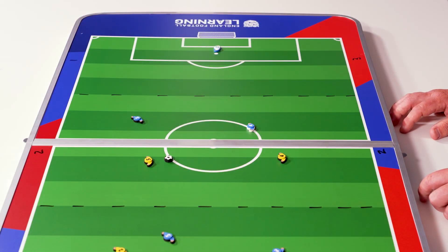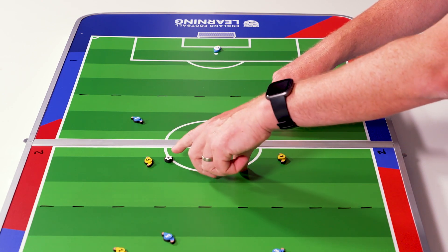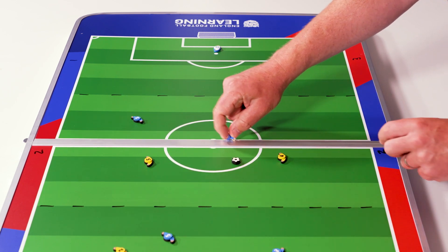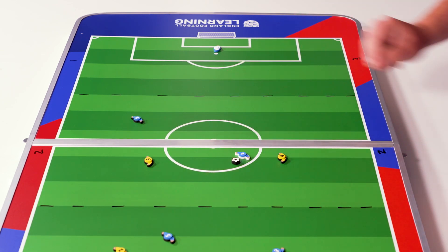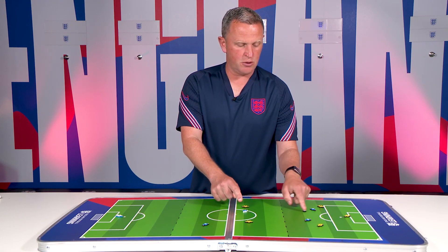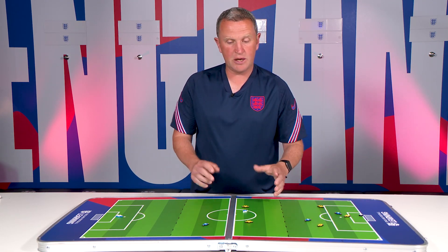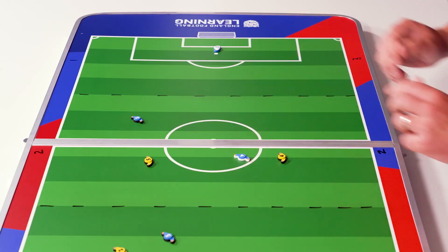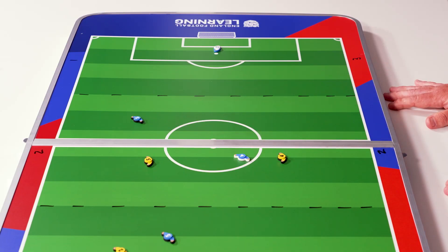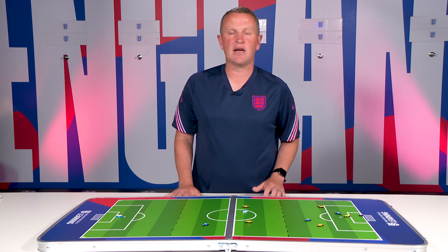In this example, the yellows are currently on the ball in the middle of the pitch. Number four has used his intercepting skills to receive the pass intended from number five to number four. Now in possession in the middle third, number four passes to number three who hopefully goes on to score. Because they won the ball in the middle third, it is worth two — celebrating number four's intercepting skill to set up the attack.